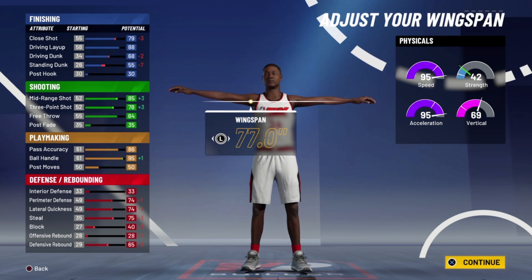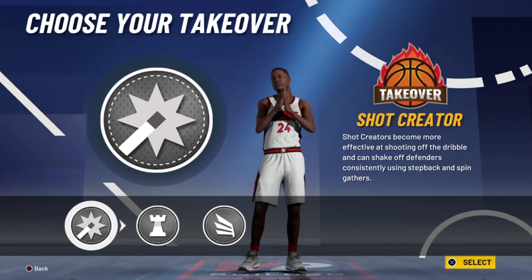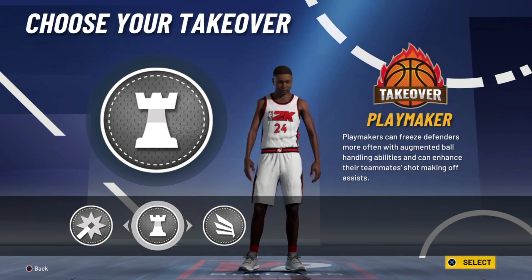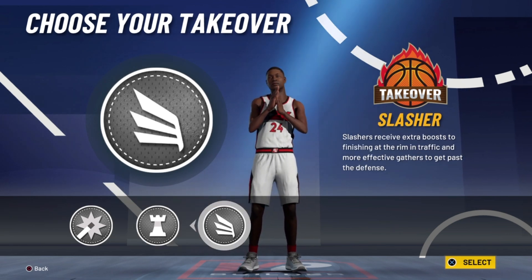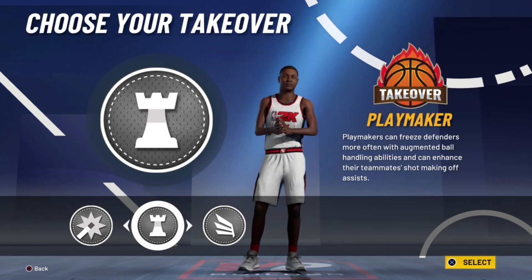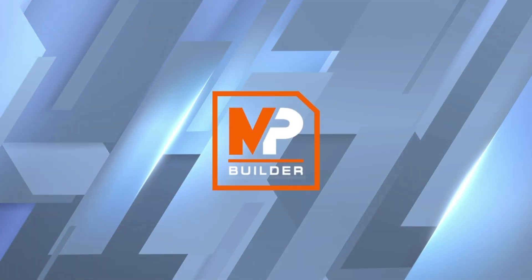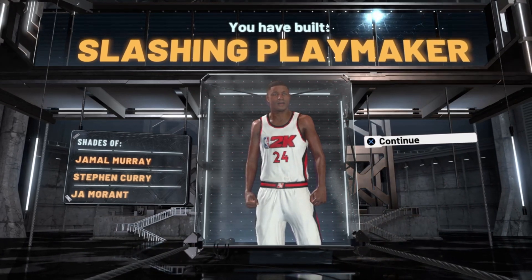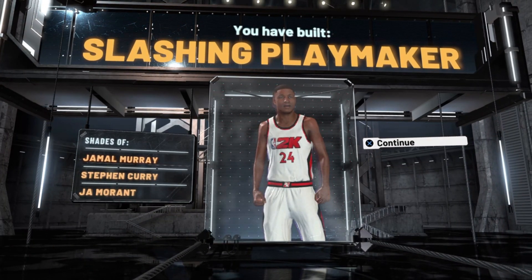Now here you can choose between shot creating takeover, playmaking takeover, or slashing takeover. I know what I said about shot creating takeover and how I would always be a shot creator, but this is an isolation build that is just made to push it to the limit — get to the rim, get to your spots from 3, force the defense to back off of you, always get to the hoop, and then step back for 3. So I went ahead and picked slashing takeover. I've never had slashing takeover before, so this will be a first. You can compare it to Jamal Murray, Stephen Curry, and Ja Morant, and you are titled as a slashing playmaker.